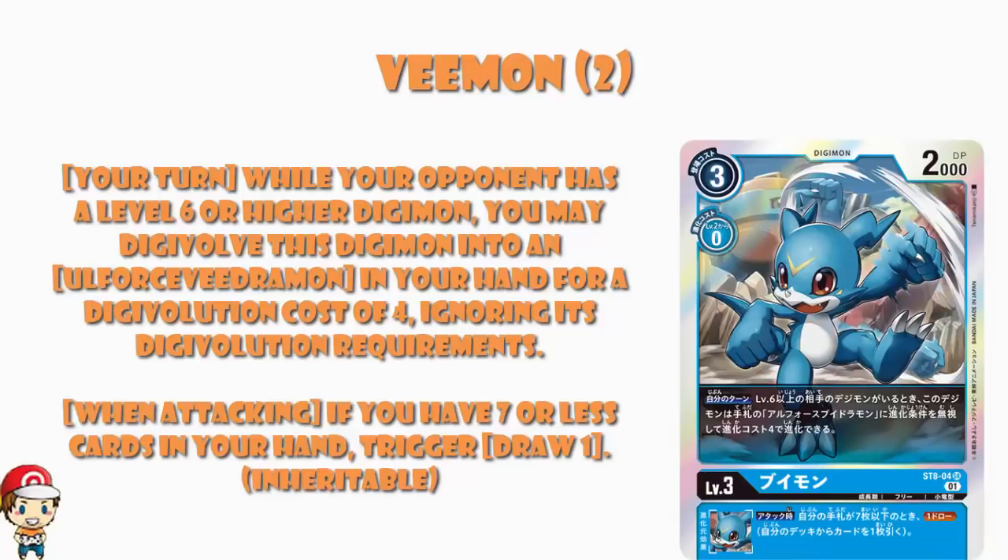It's also got an inheritable skill that says if you've got 7 or fewer cards in your hand, you draw a card when you attack. Since I don't think you're going to have 8 or more cards in hand, I imagine most of the time you're going to have 7 or fewer. I want to combine this with the different Digitama and the DigiEgg Appamon, because then when I attack, if my opponent's got any Digimon with no Digivolution sources, I'm drawing a card — and there is a decent chance I'm drawing two cards when I attack with this Digimon.